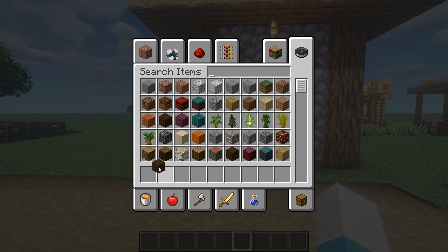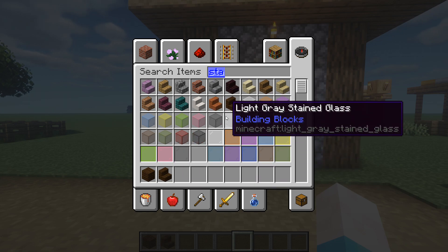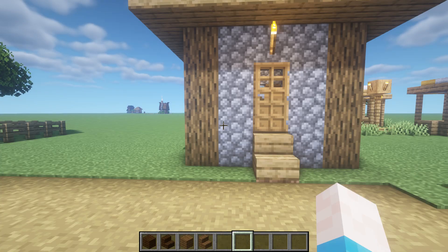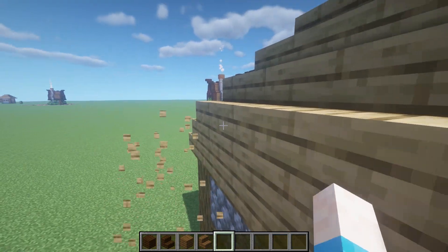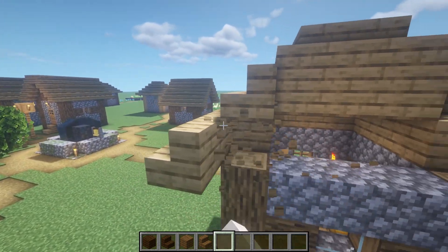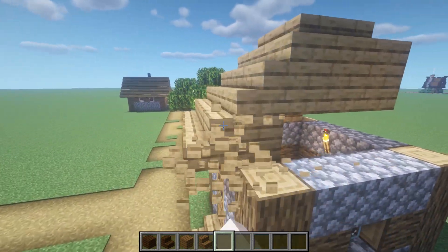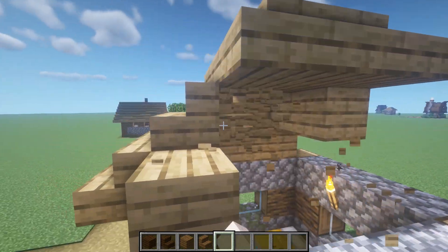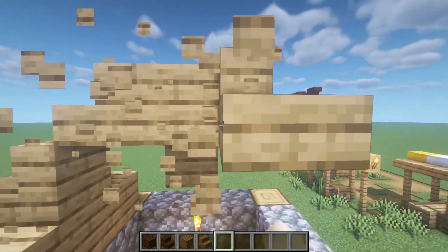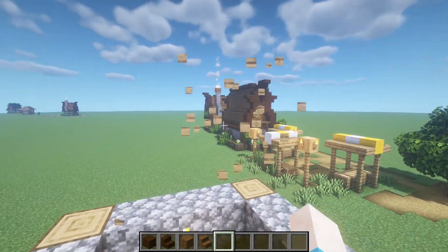I'm going to use the same kind of block palette we've been using — the dark oak and the spruce for the roof. This one is interesting and it probably could turn out exactly like the old one, so I'm going to try and keep it looking completely different. I don't want to basically recycle the same build. I want every house to have its own unique purpose and look unique — you don't really want the same ones, it gets kind of boring.